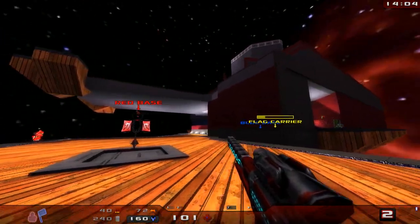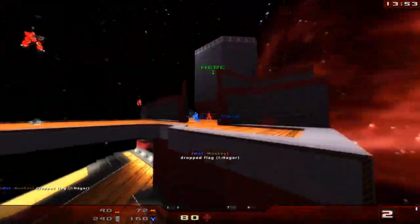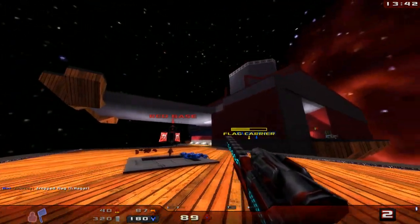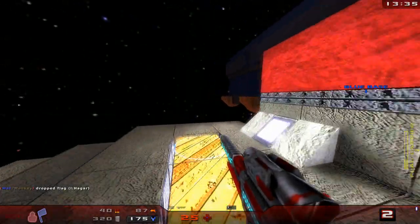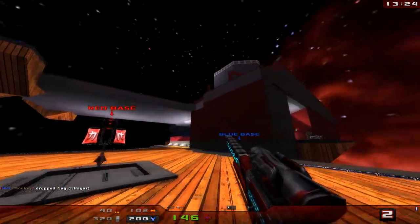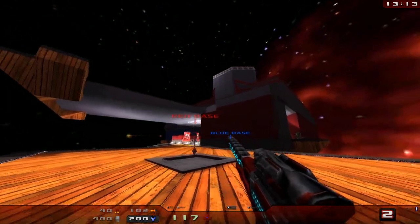I'm just kind of meandering around our flag area in hopes that our flag carrier is going to come in and I can nail some of the blue guys following behind him, which often happens. He's coming up over the top, so that's not going to happen. Somebody just picked up the blue flag, so we'll see if he's coming around this tunnel. You can see on the waypoint his health, so you can pretty much guess if you need to be rushing towards that person. If he's close and low on health, you may have a chance to pick up that flag and cap in his stead. If it's too far away and useless, just stay back and guard your flag. Definitely make use of those waypoints.